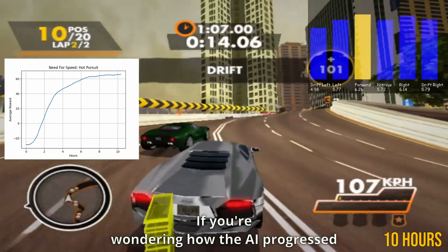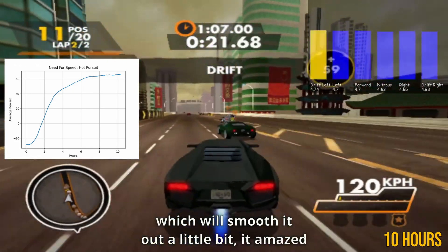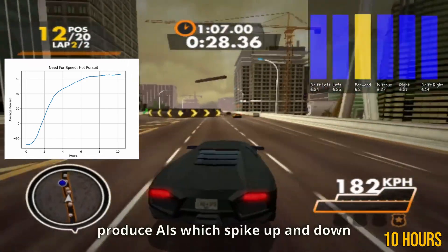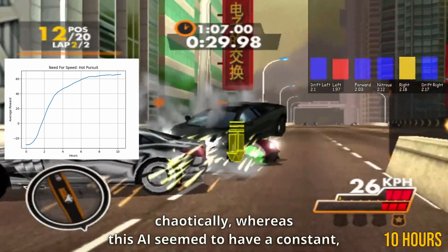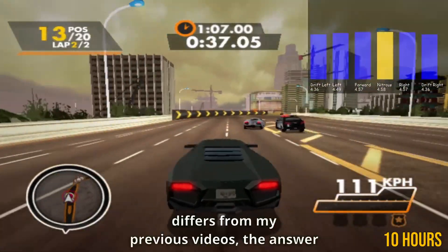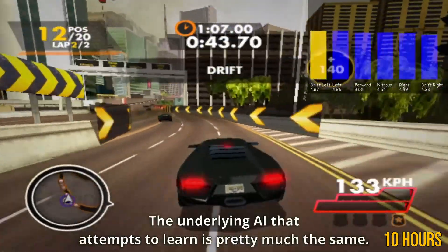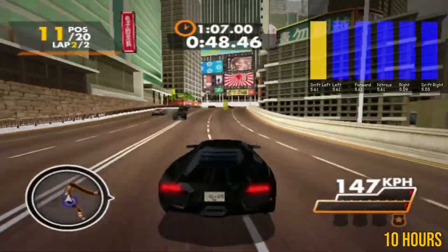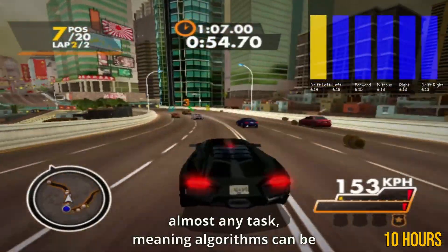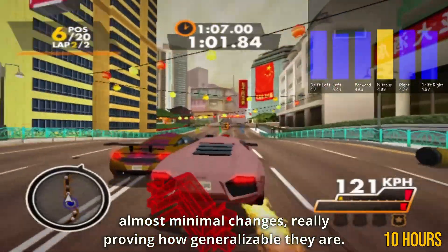If you're wondering how the AI progressed over the ten hours, here's the final training graph. Although this graph is a running average which smooths things out a little, it amazed me how smooth it was regardless — reinforcement learning tends to produce AIs which spike up and down chaotically, whereas this AI seemed to have a constant slow and steady progression, which is pretty unique. If you're interested in how this AI differs from my previous videos, the answer is pretty much just the actions, rewards, and the game itself. The underlying AI is pretty much the same. One of the most amazing things about reinforcement learning is that it creates AIs capable of almost any task, meaning algorithms can be taken from one task to another with almost minimal changes, really proving how generalizable they are.